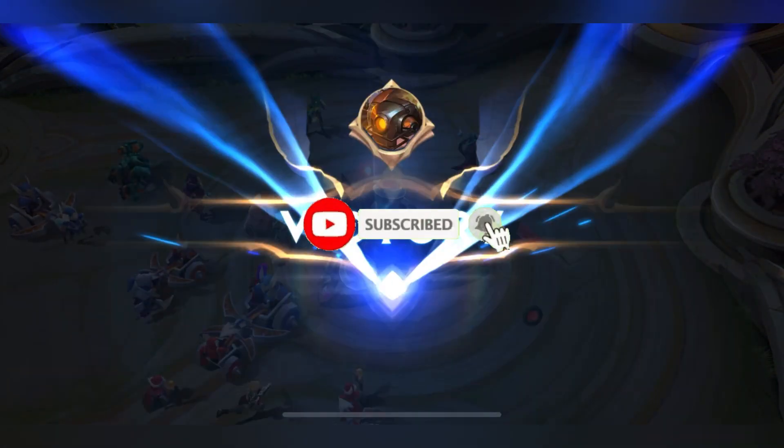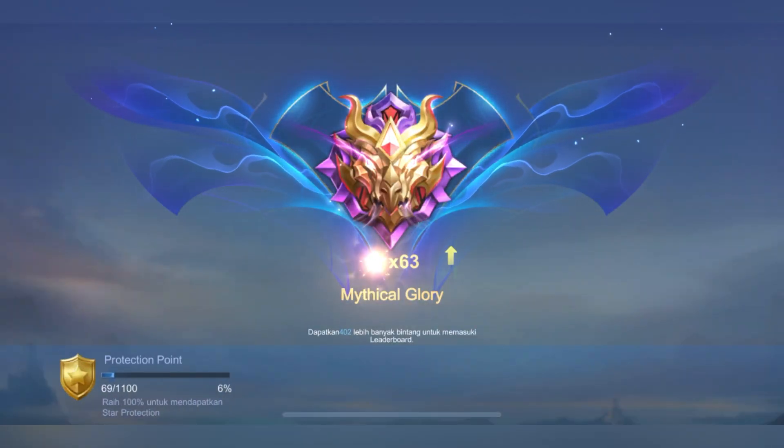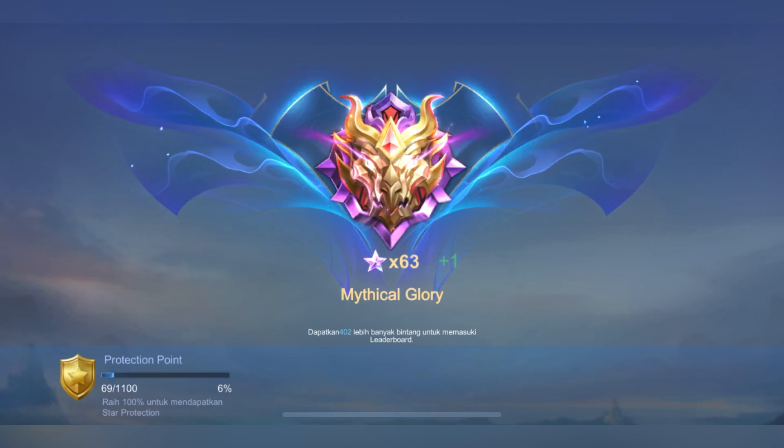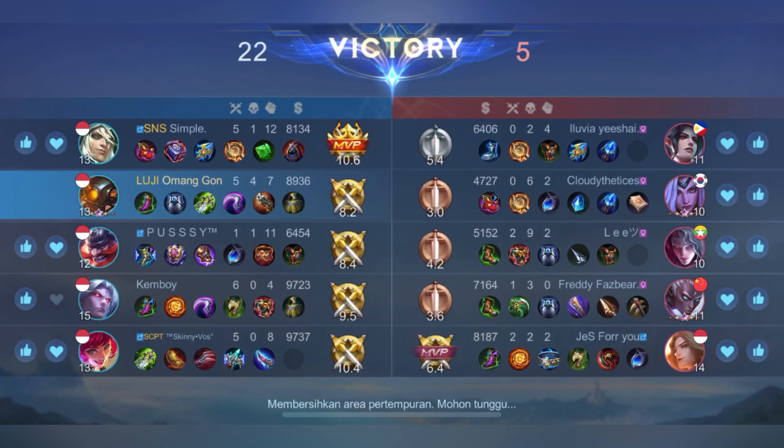Nah itu dia guys untuk item nya: Death of Despair, Malefic Roar, Hunter Strike, kemudian Radian Armor. Yang terakhir kalian bisa beli Dominant Ice atau Immortal.